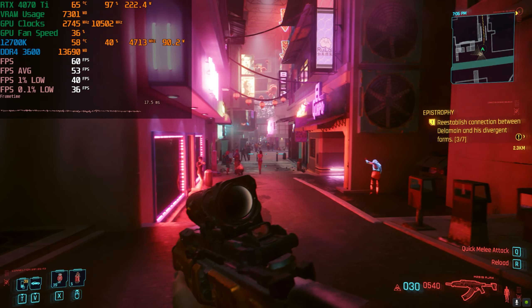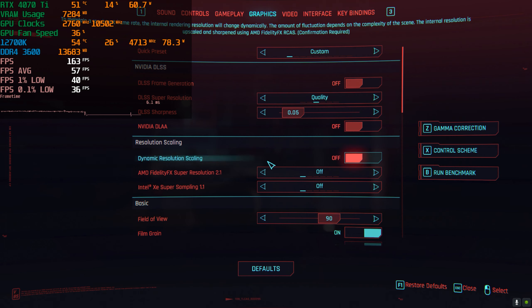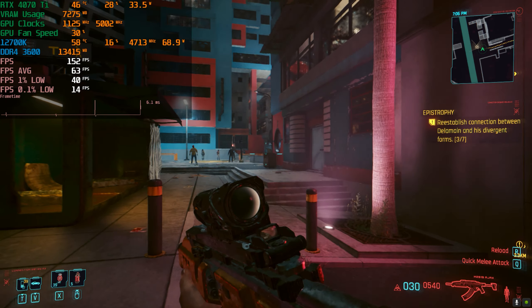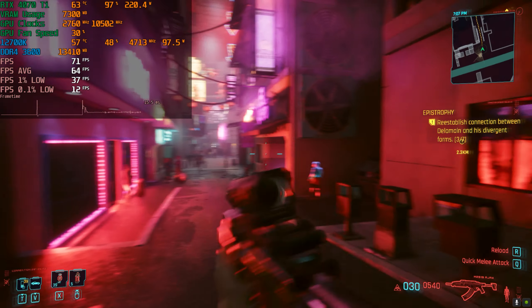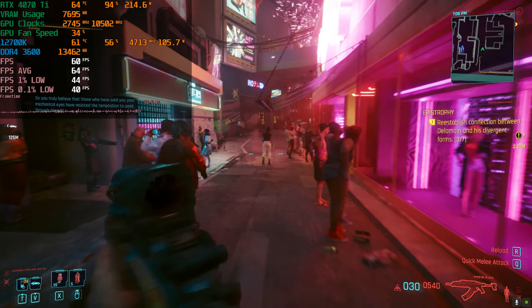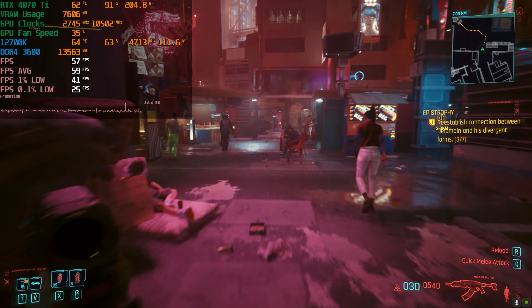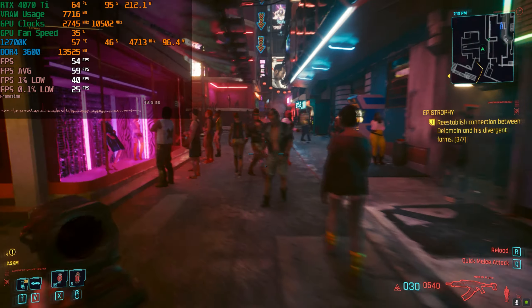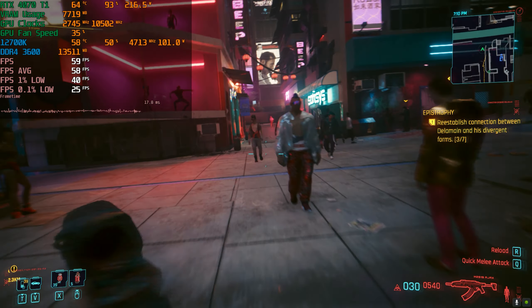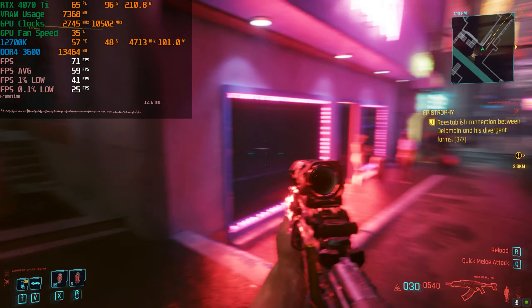For our run we maintained 53 frames per second — not yet at 60. Let's drop down to DLSS balanced. The game feels quite a bit smoother, but we're still not able to maintain 60 frames per second. This specific area drops into the lower 50s, which brings our 0.1% low down considerably. Still, it was close enough to a 60 fps experience.